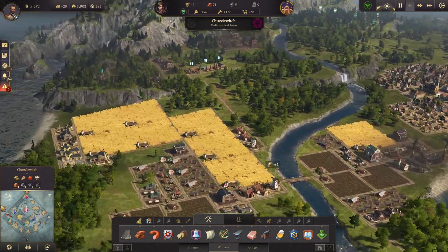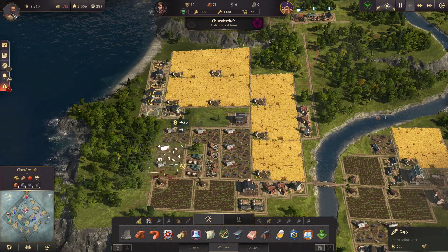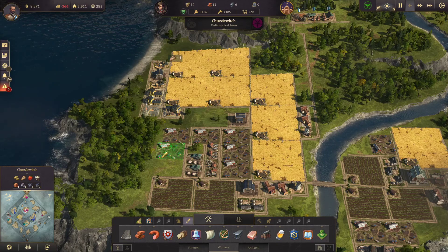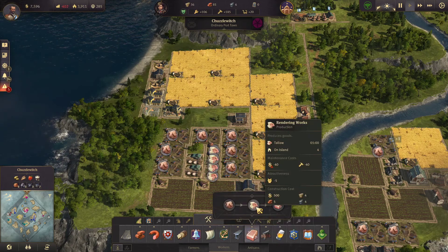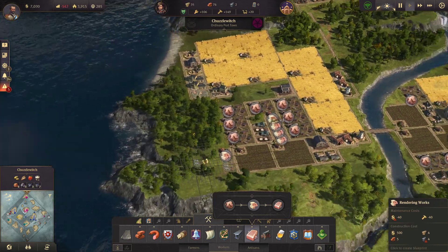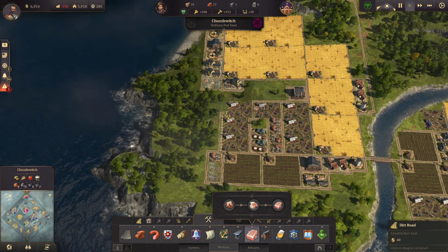We definitely want to be producing a bit more soap so we can be making more money. We've got a few more workers now. We could do three more pig factories — squeeze them in there — and then three more rendering works. We'll look at their requirements in a moment and put a road all the way round.